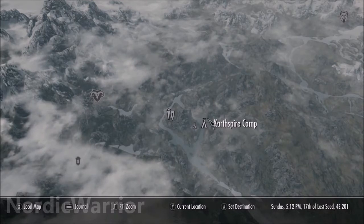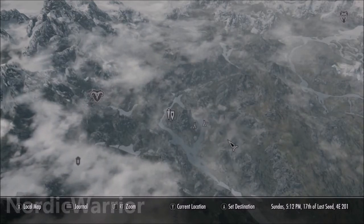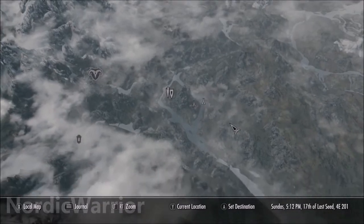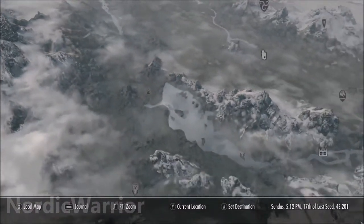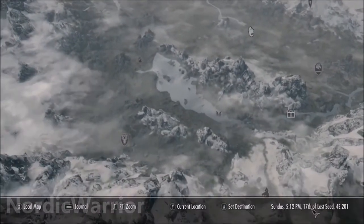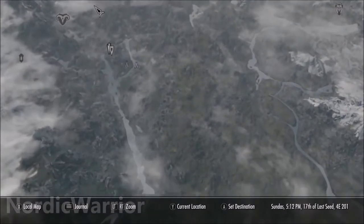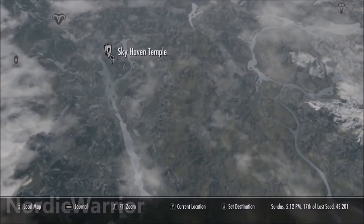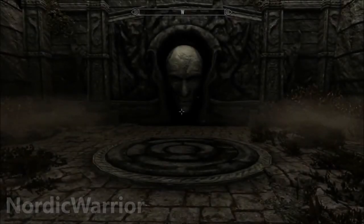So once you leave Helgen, if you want to get the armor right away, what you'll need to do is head to Karthspire, which is just east of Markarth. Head along the river from this lake, and it doesn't take you too long actually. I know it looks quite far on the map, but it's actually pretty close. So head to this location here, Sky Haven Temple.